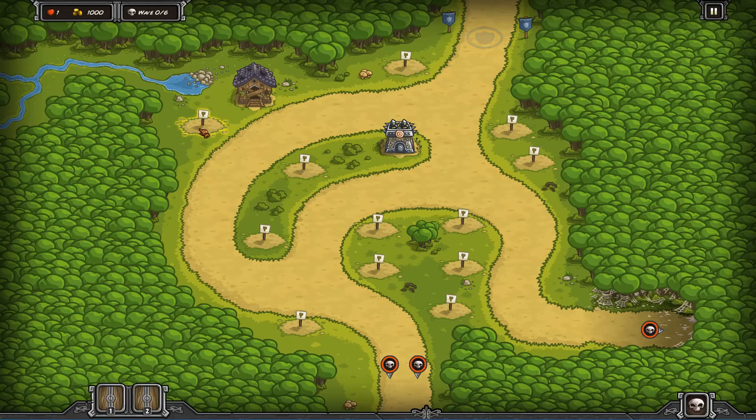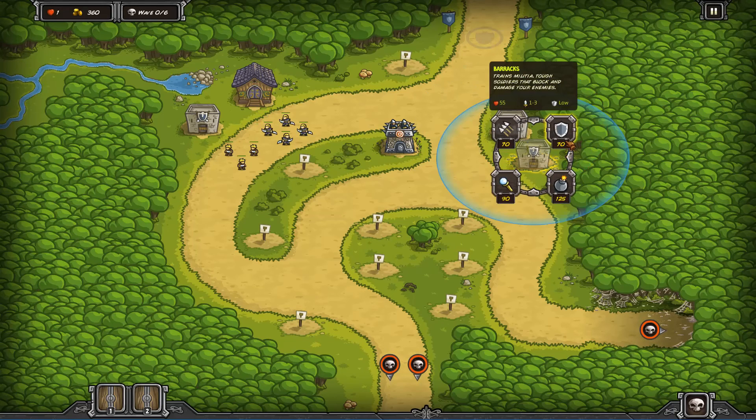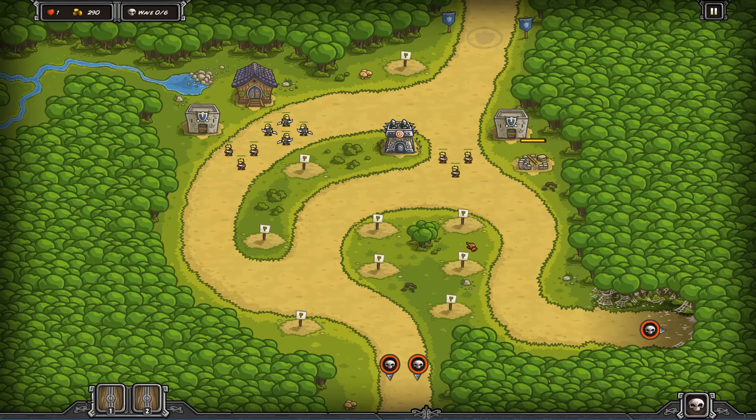Today what we're going to do is we want to get a barracks - we want to get one of these guys and all four of them. I know it's expensive, but it's going to be worth it. We're also going to go for a double barracks here and, believe it or not, we are going to go for an artillery today.